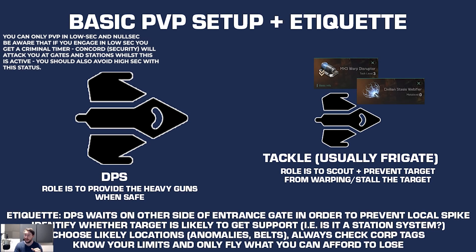Here are a couple of PvP etiquette rules to get you started. In general, the DPS waits on the other side of the gate — the system entrance gate — to prevent a local spike. Your tackle goes into the target system, raising local by one or two, and once they've found a target, the DPS warps in. This avoids spooking everyone in that system by massively increasing local numbers.